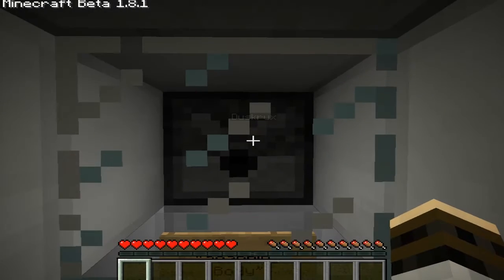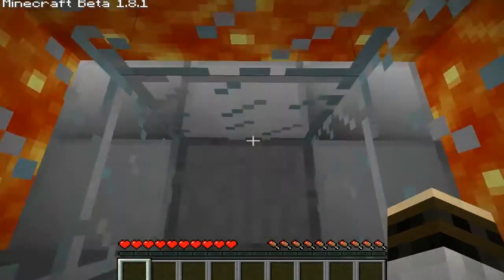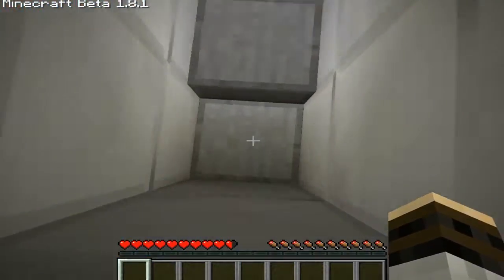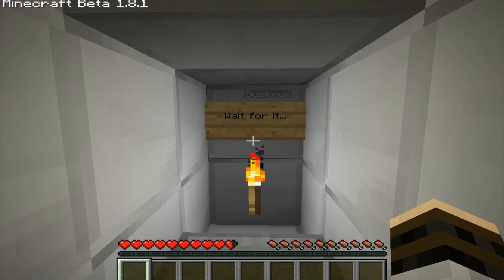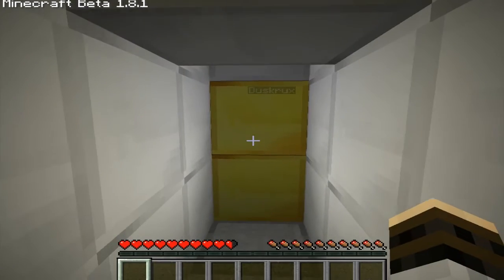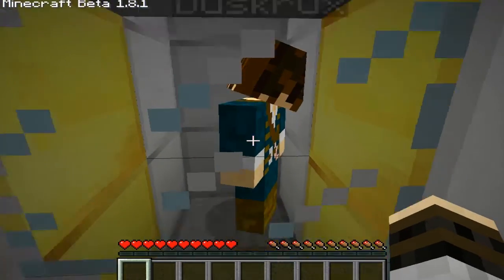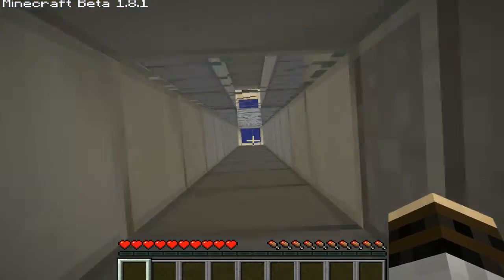So we're just going to fall down here, get scanned in, be dropped into some sort of lava-ish room here. Wait for it, fall once more, push over, and drop one more time.